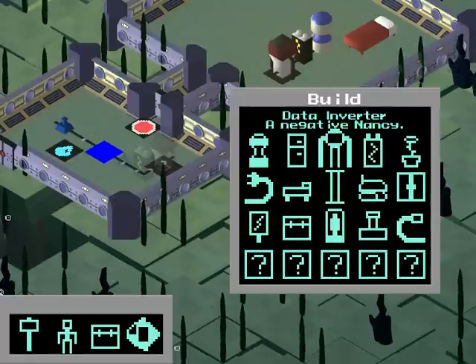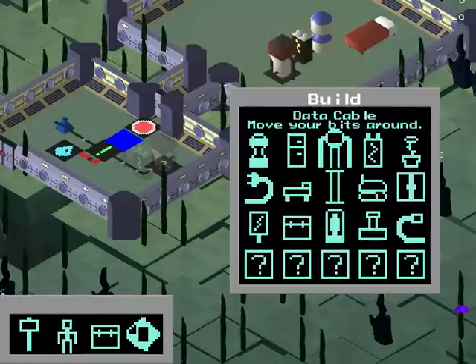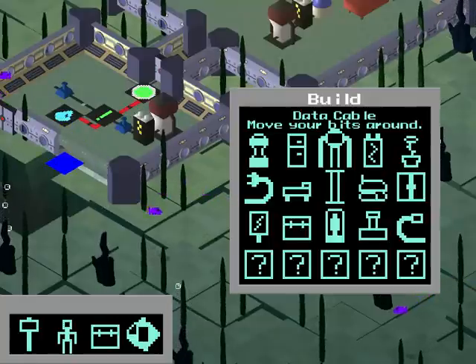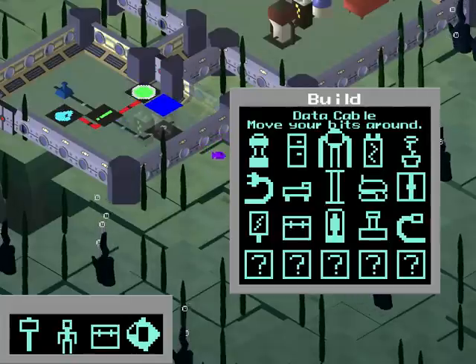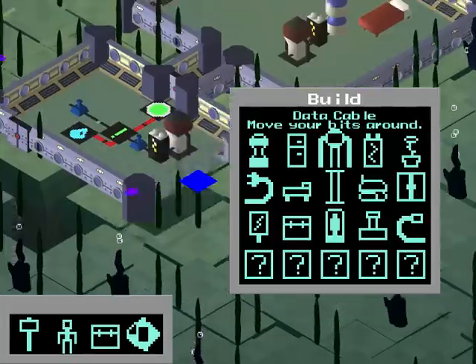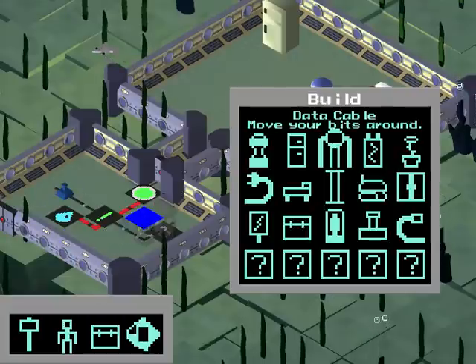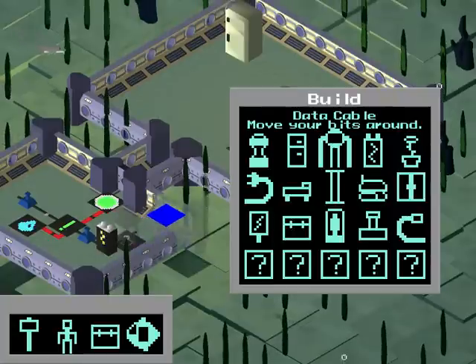So then we take this negator, and this will take whatever input comes into it and negate it, and then forward it on. So when we wire all this up, you can see this turns green. And that's because the water sensor is saying false, the negator is turning that into true, and then that's getting forwarded to this stop sign. The end effect of this little circuit here is that if there's water in this room, people aren't allowed to go through this door. And that's kind of what we want from an airlock.